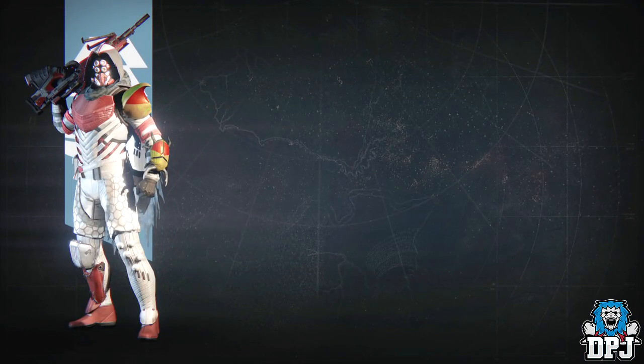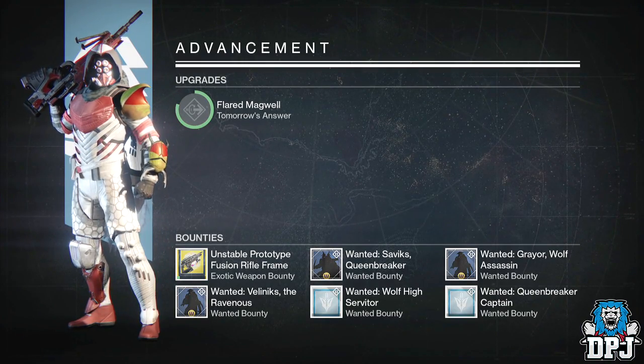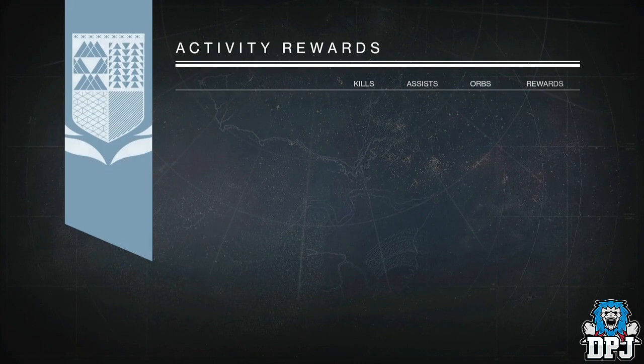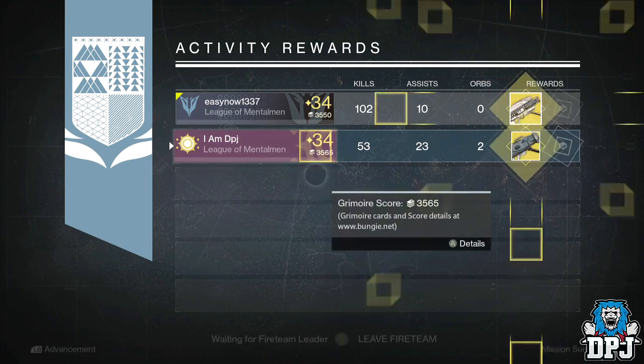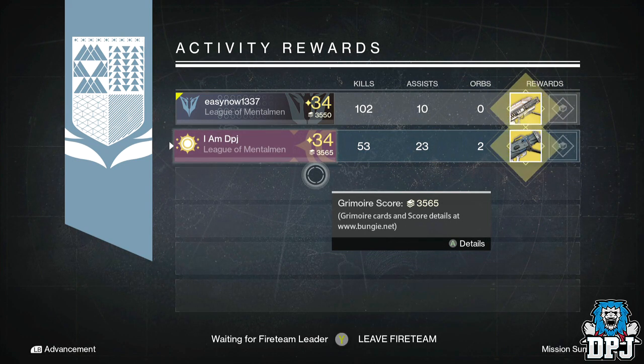Starting with my Hunter, I got the Truth exotic rocket launcher — one weapon I've already got about a hundred times, do not need another one. As you can see, Easy123337 got his Gjallarhorn, actually his third Gjallarhorn — lucky motherfucker.